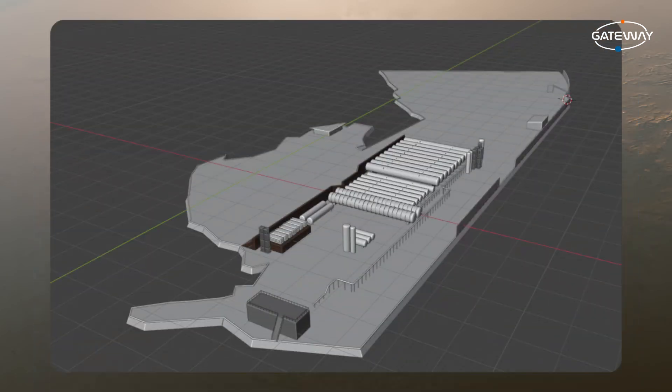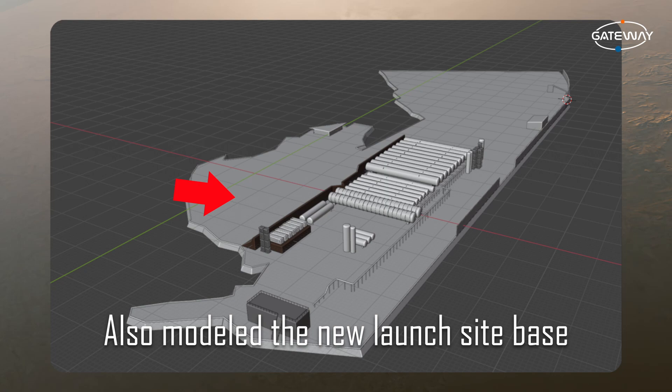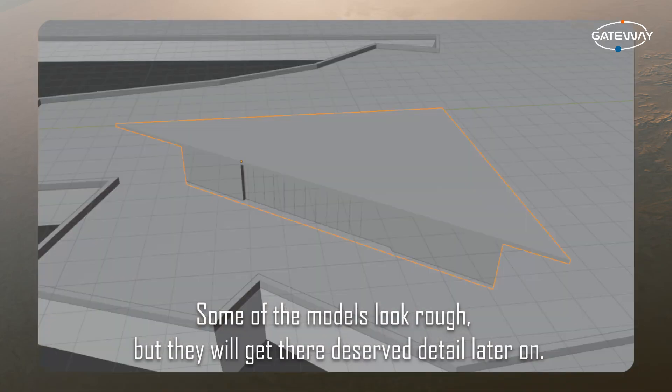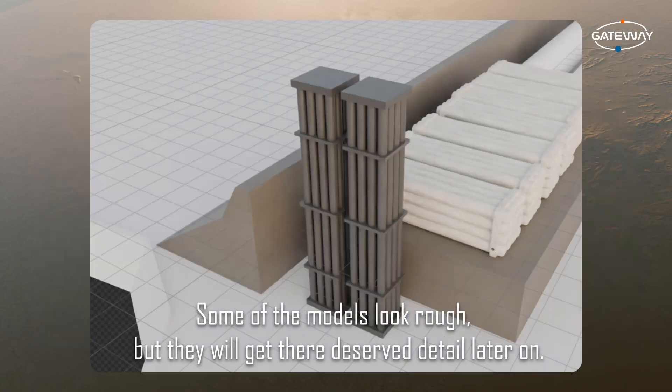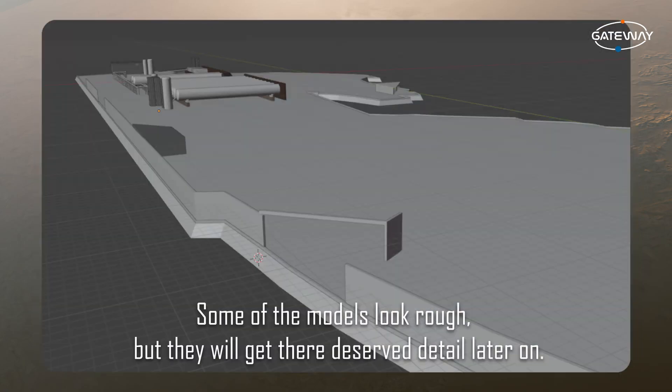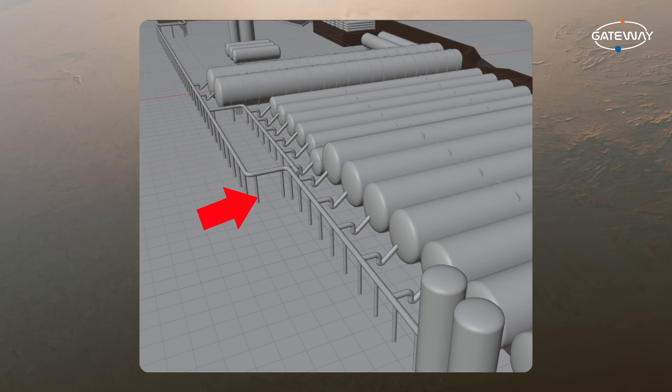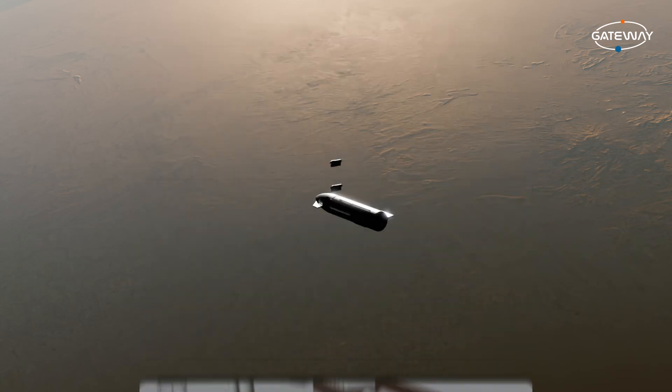Also recently, when finishing the script, I repositioned some of the models and also modeled some extra stuff to add to the tank farm. This includes some new tanks, the break room, the server room, the vaporizers, the storage building, the walls, and some other stuff like that. I also redid some of the piping work to be a bit more accurate to the real thing. I'm currently in the process of texturing all the new models, and I'll probably even retexture the existing tank farm models with better textures.